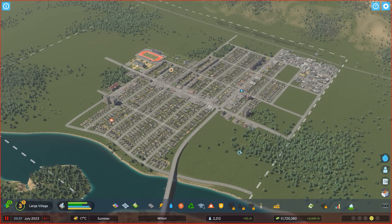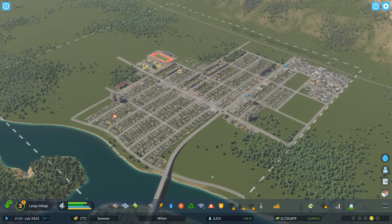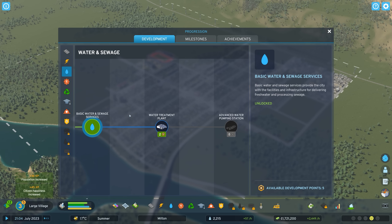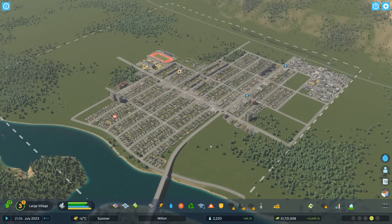What is happening everybody, I'm Tim Eister and welcome back to the beautiful village of Milton. In the last episode we got things started by laying down all the basics — a bunch of roads, zones, and a few public services. In the last episode I unlocked a bunch of stuff I didn't have time to play with, so right now we have five progression points to spend and a dozen or so lots we can purchase.